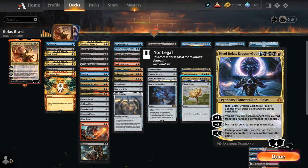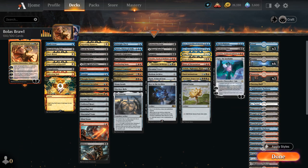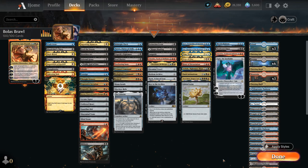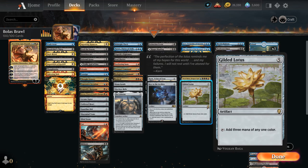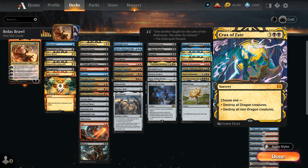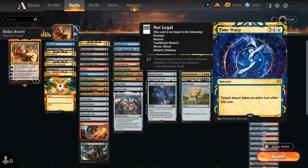We've got Nicol Bolas, Dragon God, still a very powerful inclusion — it can destroy a creature or planeswalker with a minus 3, the plus 1 lets us draw a card and each opponent exiles a card from their hand or a permanent they control. Nicol Bolas's passive also lets us use abilities of other Planeswalkers, so we can combine it with Nicol Bolas God Pharaoh and maybe use the plus 2 on God Pharaoh twice. Then we've got Gilded Lotus adding 3 mana of any one color, Hour of Devastation dealing 5 damage to each creature and each non-Bolas Planeswalker making them lose indestructible, Crux of Fate which can destroy all dragons or all non-dragons, and Time Warp to take an extra turn — incredibly powerful with one or two Planeswalkers in play.